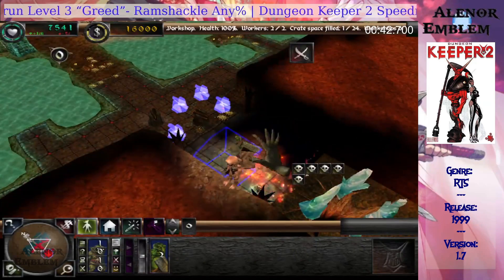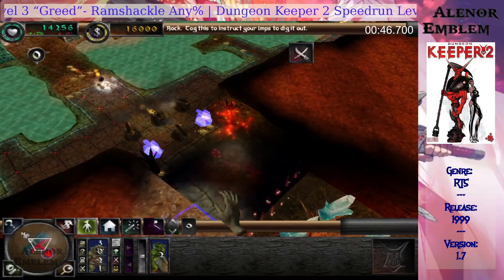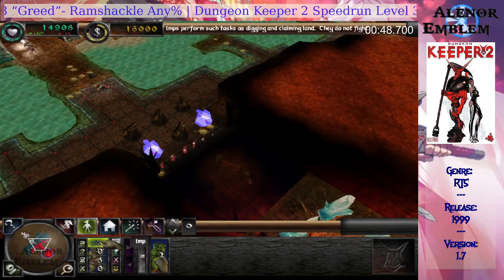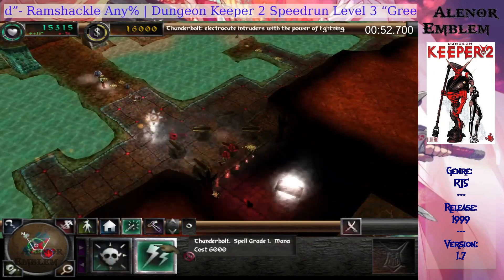The tile which flashes near your dungeon heart is a good place as any for a sentry trap. Now watch. Your trolls will fabricate the trap, then imps will take it to its designated place. A sentry trap has been created in your workshop.